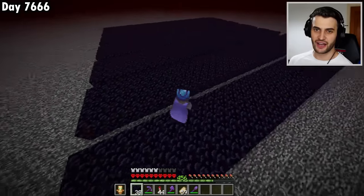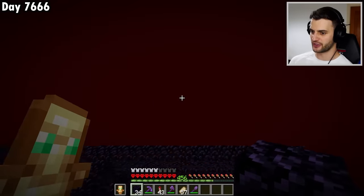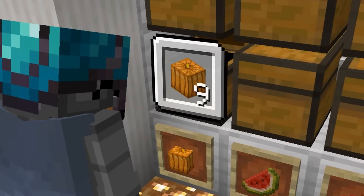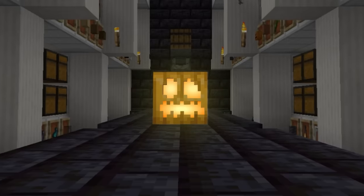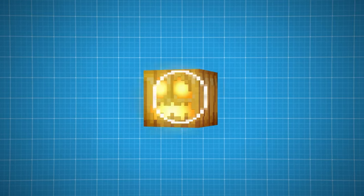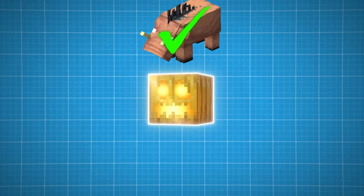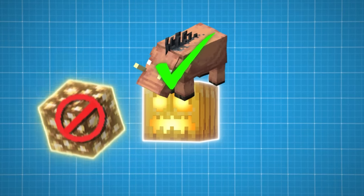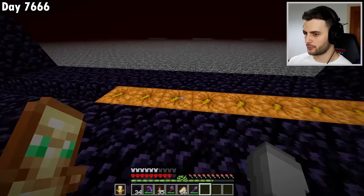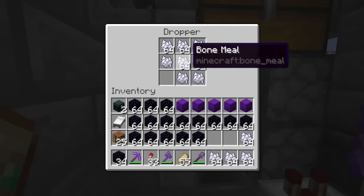I'm building the base of the farm which will cover this entire area, with a load of nether portals stacked on top of each other. I need to carve pumpkins and turn them into jack-o'-lanterns because they are a light source that stops all mobs from spawning except hoglins, and they're also a solid block so mobs can spawn on top — which wouldn't work with glowstone or sea lanterns. Unfortunately I've only got nine and I need 4,500.